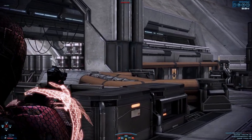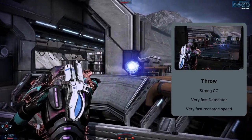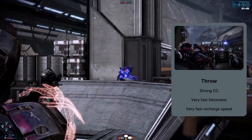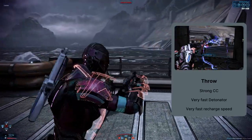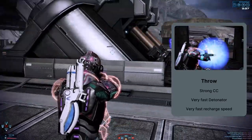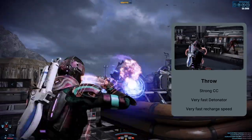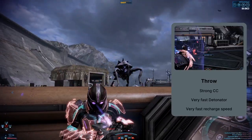Your last ability is Throw. It's one of the more straightforward abilities in the game. Like Warp, it is an arcing projectile, though it's a bit faster. On hit, it deals damage and force to the target. Most, if not all, infantry enemies will either be knocked back or thrown, depending on whether they're protected or not. It also serves as a detonator for all power combos, and it has some decent perk choices — most notably rank 5 detonate, which makes your power combos with this class very potent.